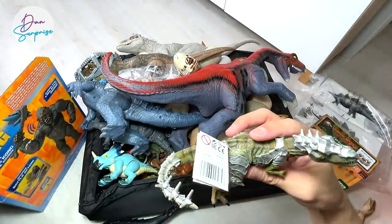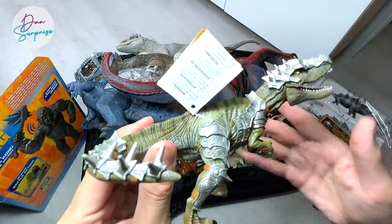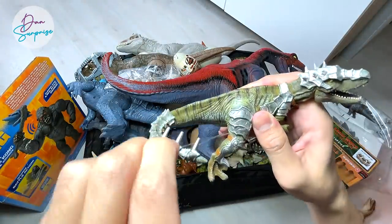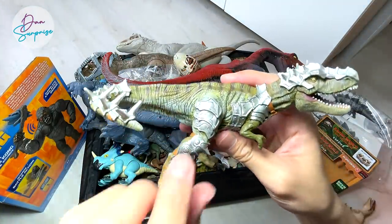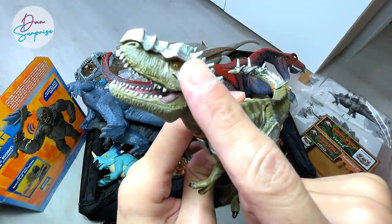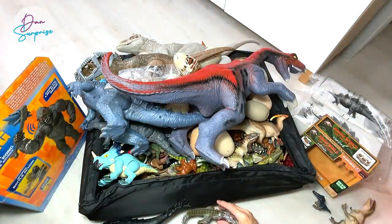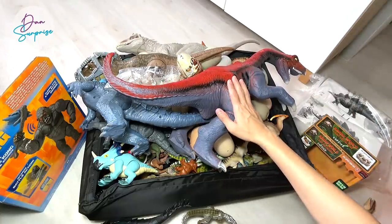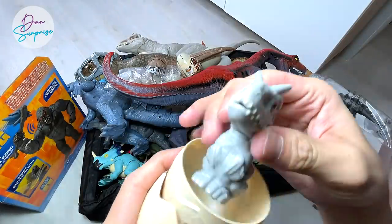Next up we have this really awesome armored T-Rex. Safari Ltd just released this and I've just purchased it. Check this out, it looks very cool - it comes with armor and really cool headgear. Yes, T-Rex the Tyrant Lizard King. And right over here, we have some really cool figures - hold on. Let's take a look at this Indominus Rex right over here.